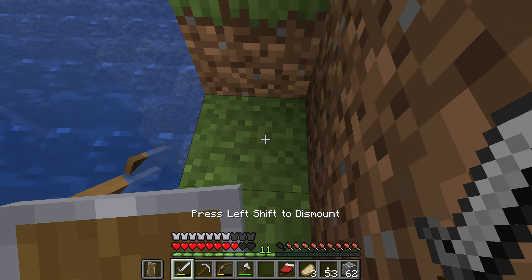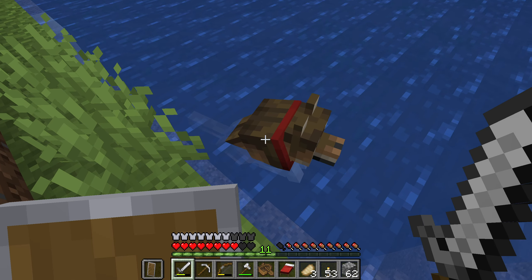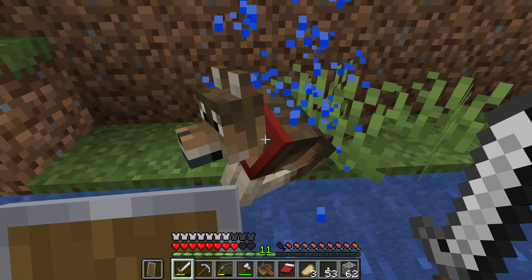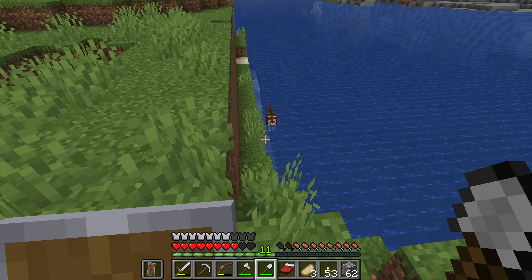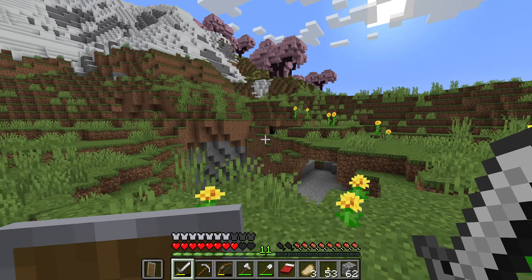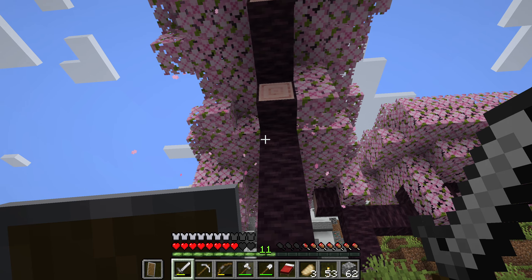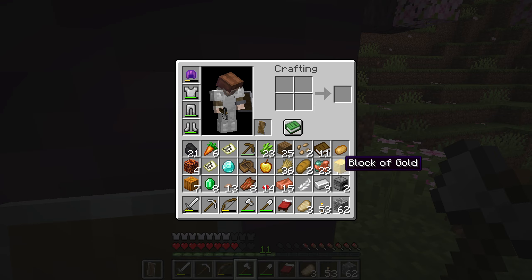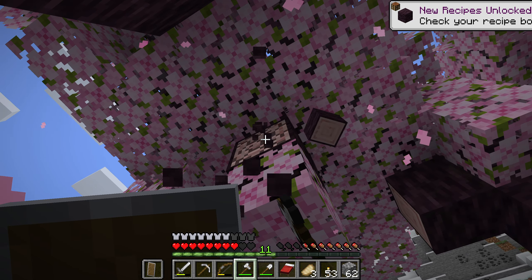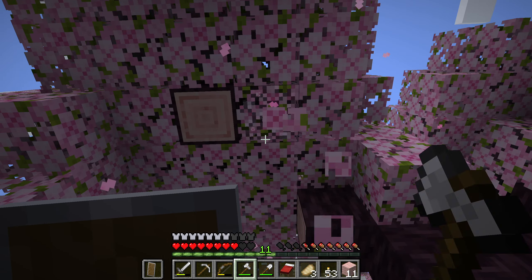Lydia, hop out of the boat! All right, that worked. Onwards — we need to climb this mountainside. Cherry trees — should we try to get a sapling? That may come in handy so we get some more cherry wood. The sun is setting though, space is a luxury at the moment. Cherry logs, cherry planks, pink wood — look at that, very cool. I wouldn't mind a sapling or two.